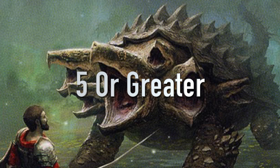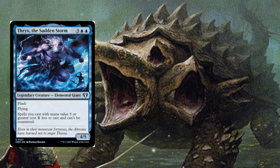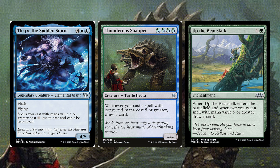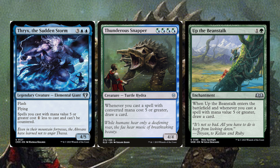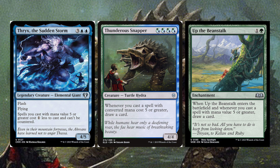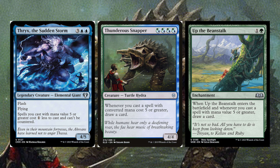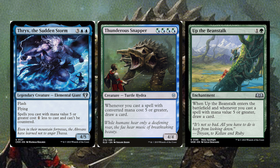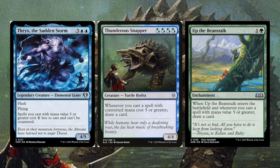Next I want to look at cards that care about mana value 5 or greater: Thrax the Thundering Storm, Thunderous Snapper, and Up the Beanstalk. Thrax the Sudden Storm is 3 blue blue, a legendary Elemental Giant with Flash and Flying. Spells you cast with mana value 5 or greater cost 1 less to cast and can't be countered, which is perfect for us. We are playing a few counterspells to deal with opponents, but we're casting most of the big stuff.